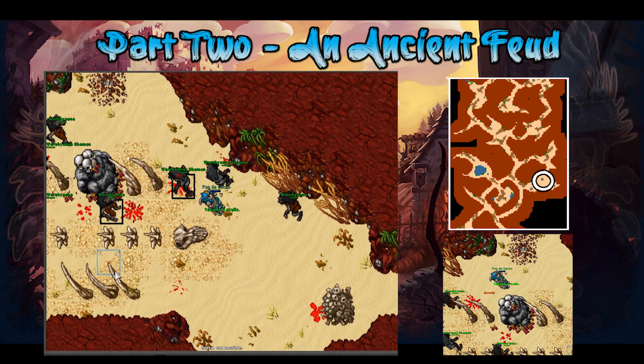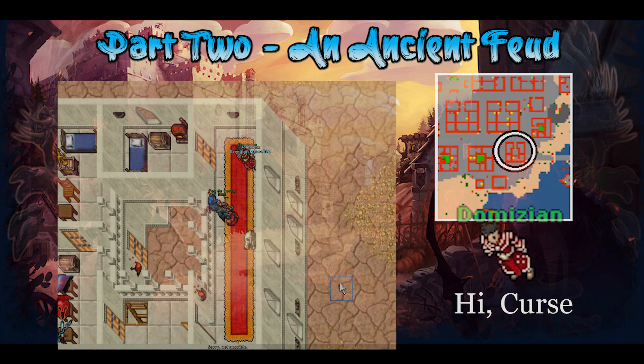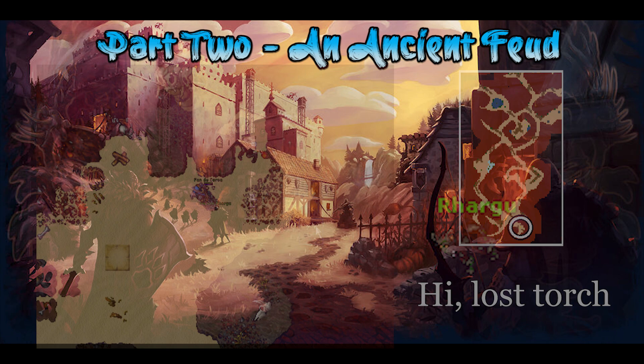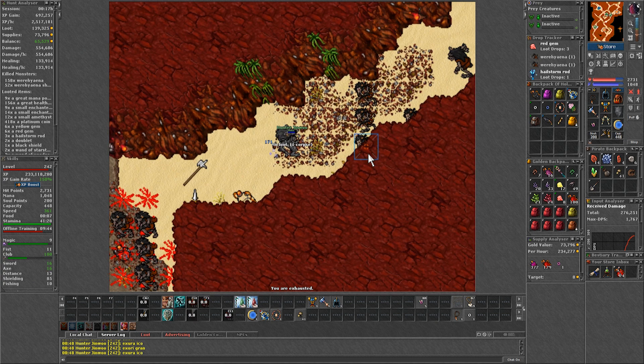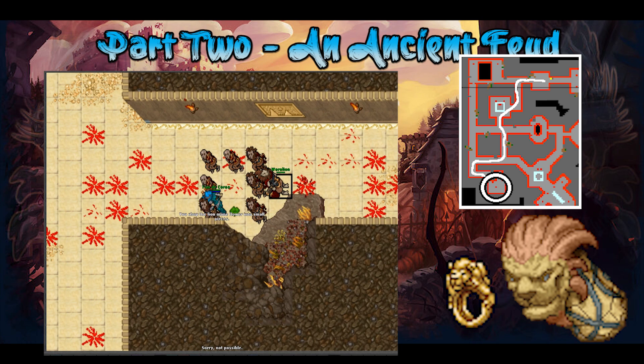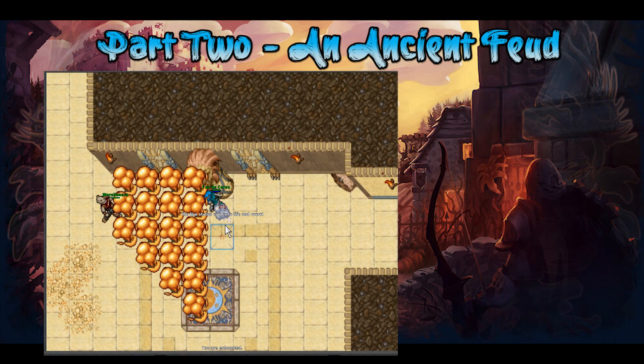Your next mission is to kill a total of 300 were hyenas — any you have killed beforehand counts toward this. So you might have already finished it or be close. Once you manage to kill 300, report back and he will give you a lion ring. When you equip it, you'll be able to go through the lion statue to get to the second floor where the 4 mini bosses are located.